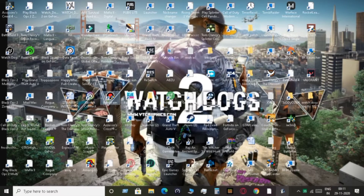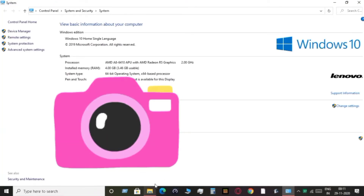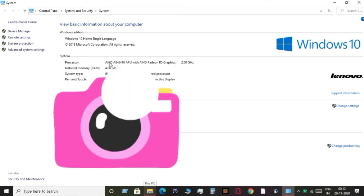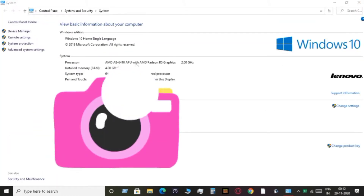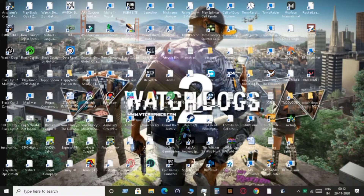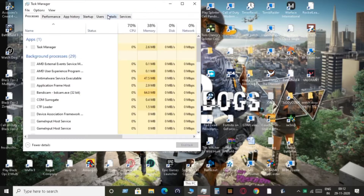Hey, what's up guys, it's Beast. In this video I'm going to show you how to run Watch Dogs 2 on a pretty unoptimized game on a low-end PC. My specifications are very low: 4GB RAM, an AMD A8 processor with AMD R5 integrated graphics. With my tweak, I hope you can also run it with 3GB RAM, as my 4GB RAM only has about 3.5GB available.